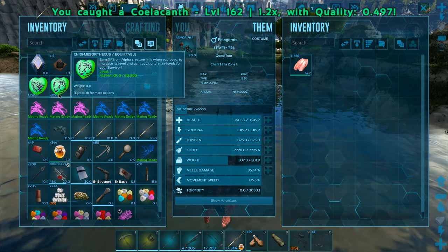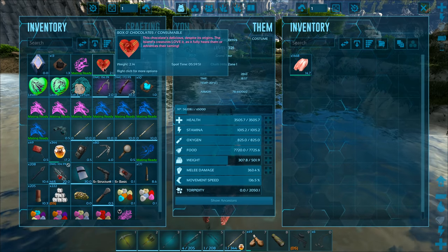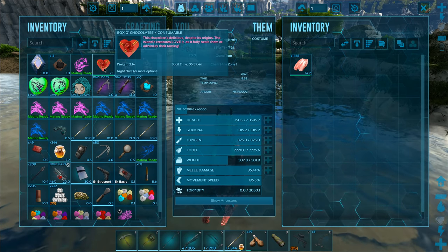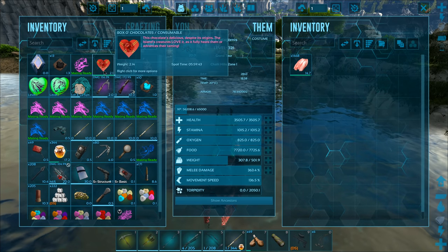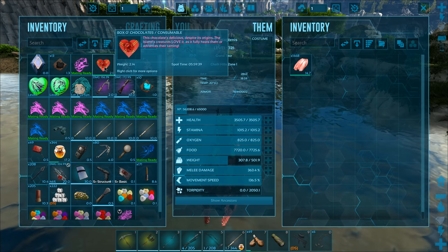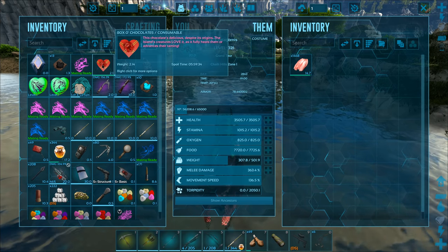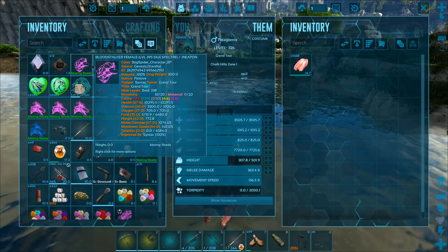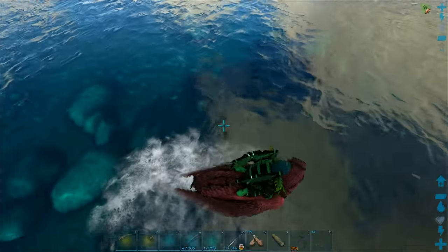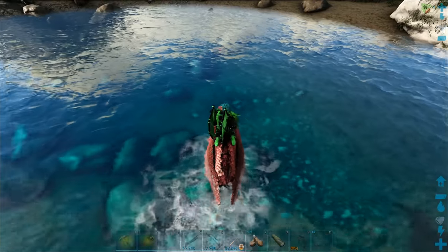Oh sweet - this is actually one of the new chibis, the Mesopithecus! And we got a Box of Chocolates! One more thing I forgot - the Box of Chocolates can also fully heal a creature. Very useful item. You could have your giga on death's door and just pop one of those and it's fully healed. I don't know if it works on the Extinction titans though - let me know if it does.